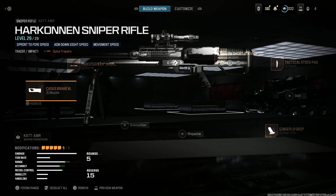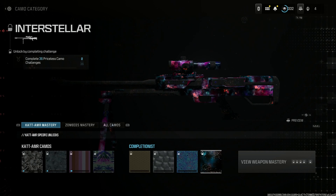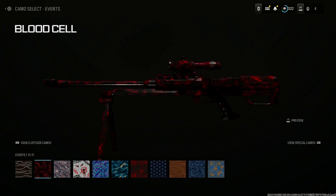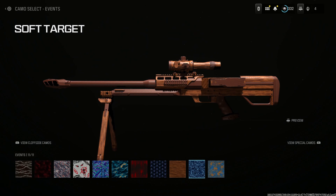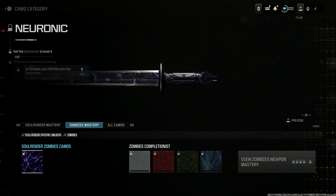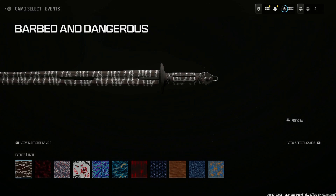Here's the Cat AMR build and here are the camos for multiplayer — it just covers up the whole gun completely. I probably will not be using this weapon because it's a very slow build and you'd have to tweak it a lot. Here are the camos for the melee weapon as well. This looks like a completely new weapon — you can now unlock it in multiplayer for Modern Warfare 3, or you can get it from this bundle. I'll probably go for the Zombies camo for it. Here are the event camos for it as well.